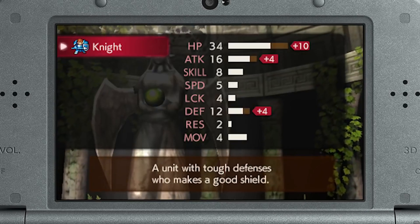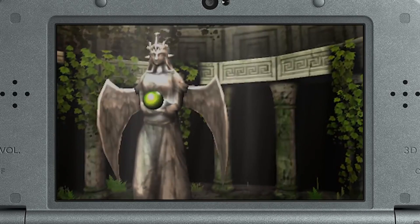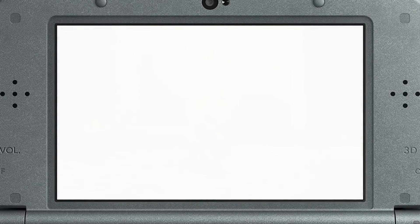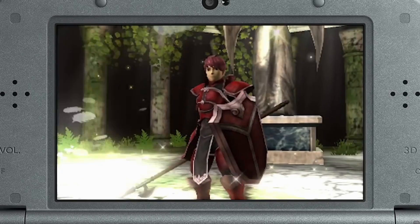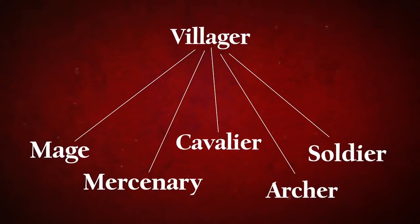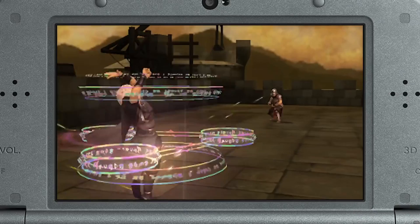If a unit fulfills certain requirements, they can change to a higher class, which will greatly increase that character's strengths. The most notable of all is the humble villager, capable of changing to a variety of classes.